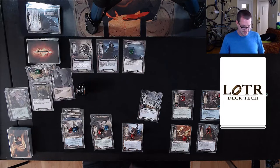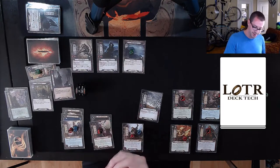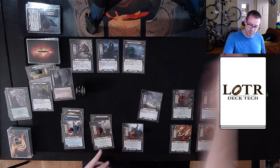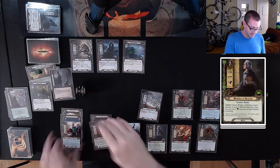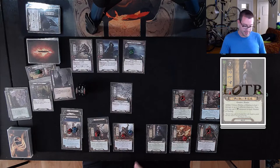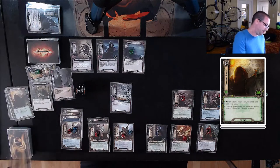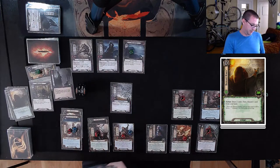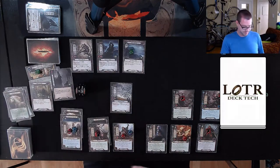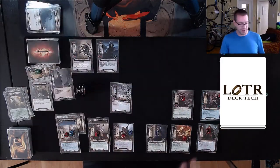I can only play one card in planning because of Under the Shadow, so I'm going to move one resource over to Bifur, spend two, and we'll get a Warden of Healing. Let's move to questing. I play Dwarven Runes immediately — draw myself two cards, those are some good ones, and I'll discard an Asphaloth. I'll use this Asphaloth to clear out this Pine Slopes before we ever have to deal with it.